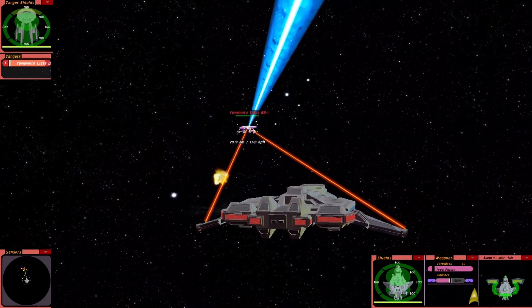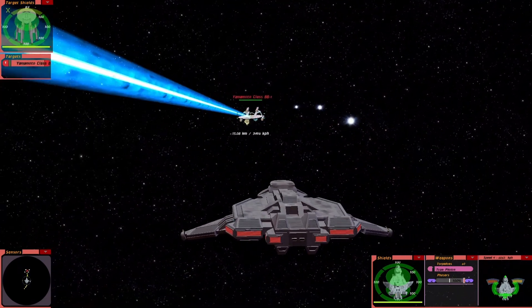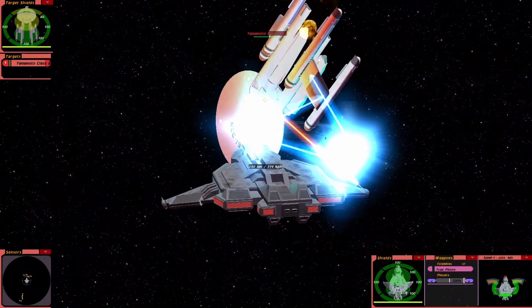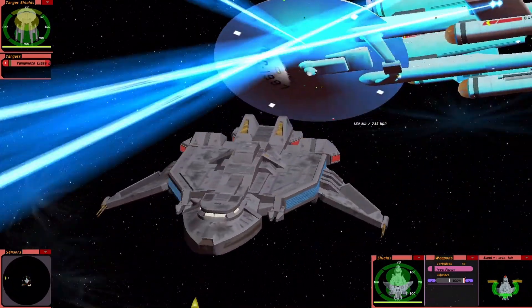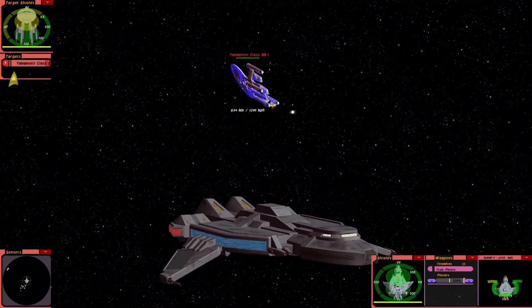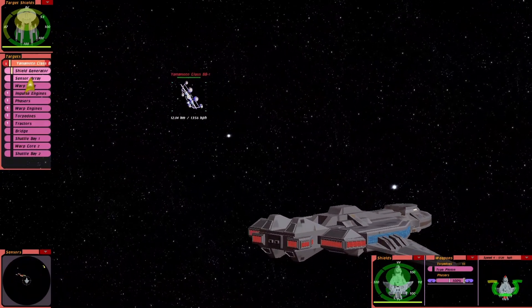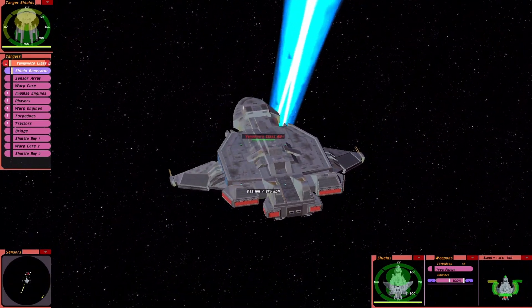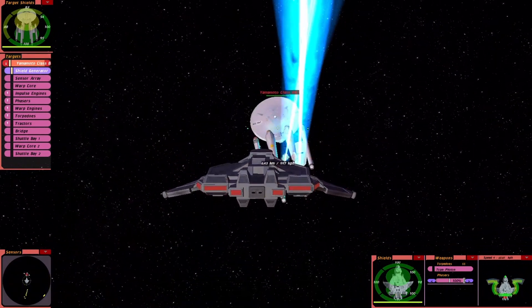There we go. Even our phasers are having a big effect now. It's like the Yamamoto isn't capable of dealing with a small, fast-moving ship. Look at that — we can just zip around with torpedoes and the phasers.